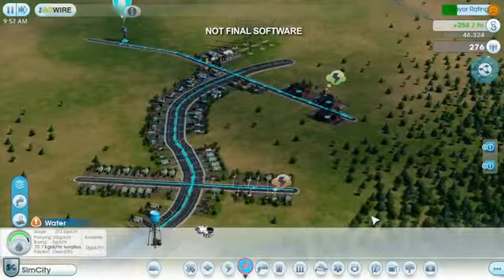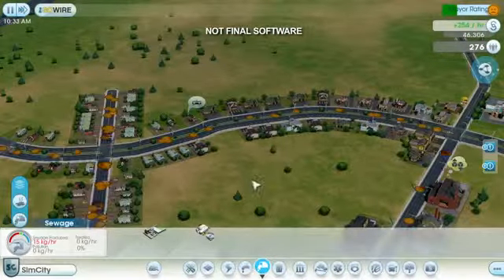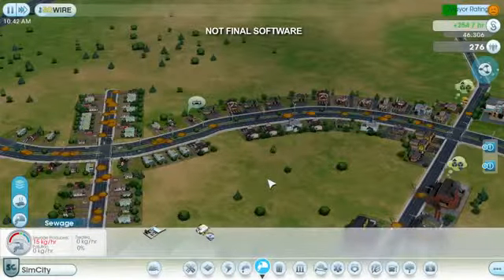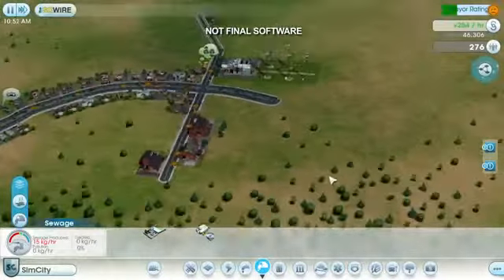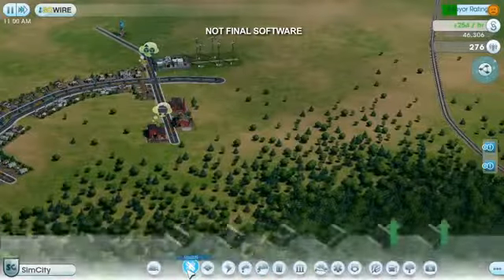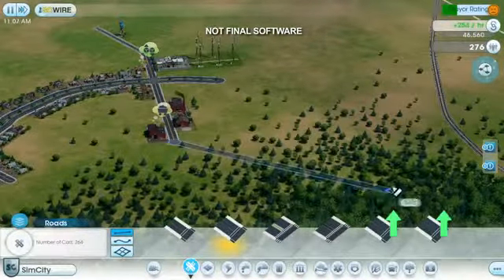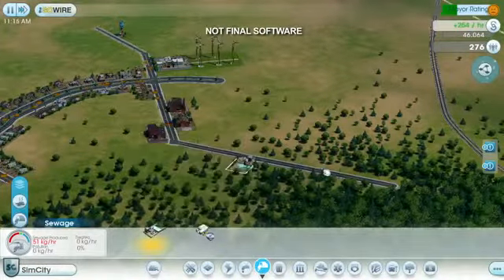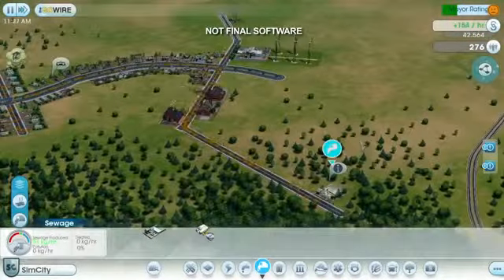Looks like the water problem is solved. Whenever the sims use water, they immediately convert it into sewage. You can see that the sewage is starting to build up in the pipes. If I don't take care of this problem soon, it's going to get converted into ground pollution, which creates sickness and lowers the land value. The quickest and cheapest way for me to deal with this is just to dump it in a corner of the town. I'll draw a new road out into this forest and place my sewage pipe over here. Problem solved.